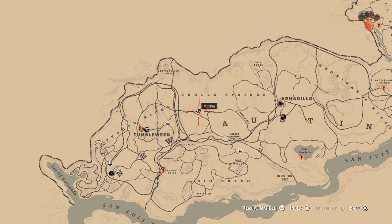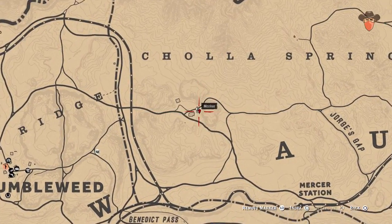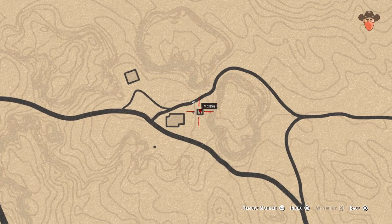Travel to Ridgewood Farm in Cholla Springs for the next one. You'll find a potent horse medicine on the crate.